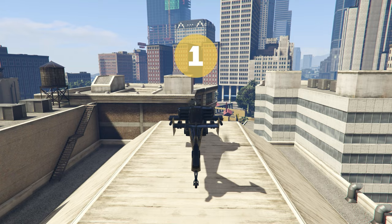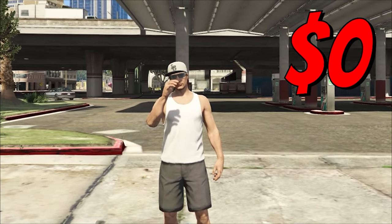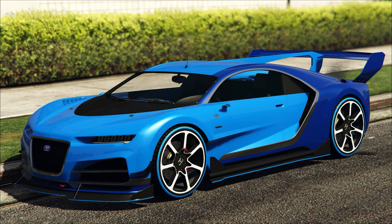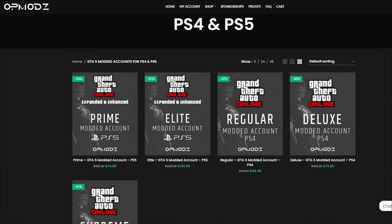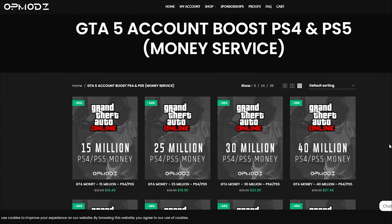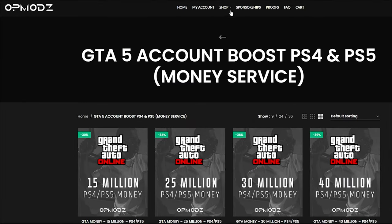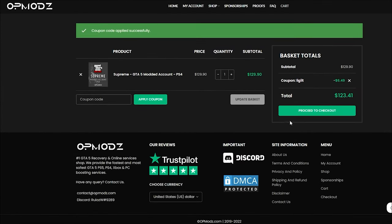But before that, let's thank our sponsor for today's video. Have you ever been broke in GTA and wished you could go from nothing to a million without spending a bunch of shark cards? Luckily we have OP Mods — a GTA 5 money account and services website that's trustworthy, has a five-star rating on Trustpilot, and is cheaper than other competitors. You can use code DISCOUNTLEGIT for a 5% discount on all purchases.